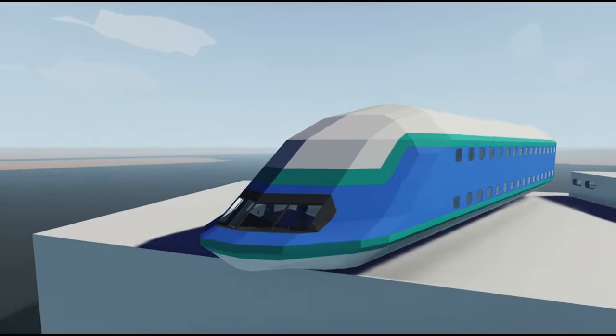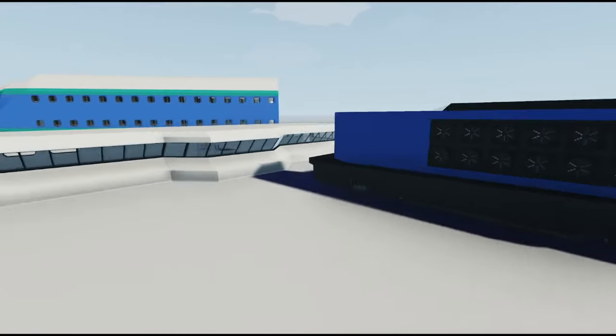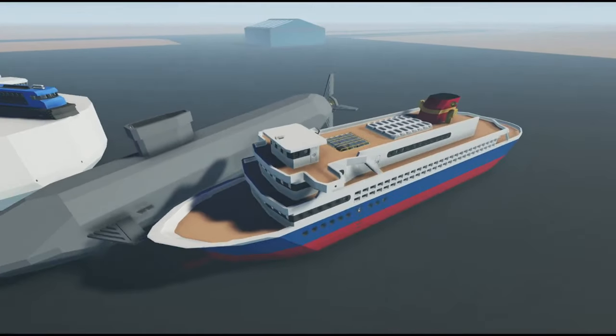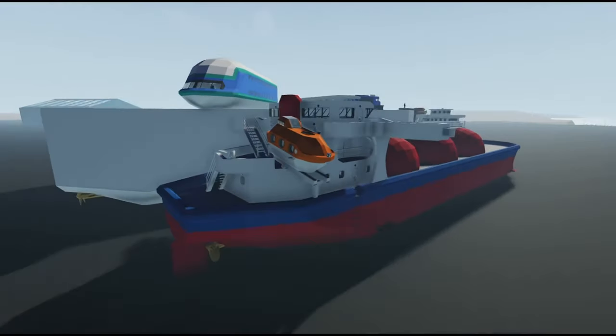We're going to start off with the Airbus A380 Mach, then we're going to the freight train, then we're going to go to the car ferry, then we're going to go to the submarine, then we're going to go to the ocean liner, and then we're going to go to the most complete one of all these — this oil tanker, which you've never seen before.